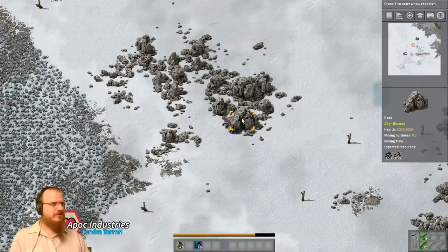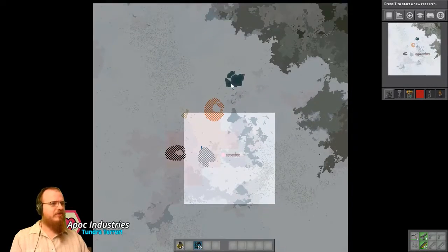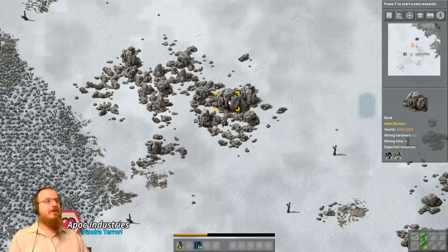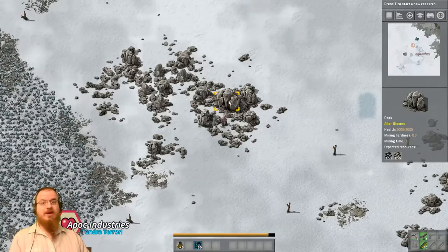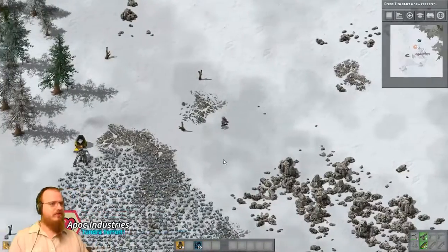I haven't looked to see if there's water here — there should be. There it is! So we have a little bit of water up here, and that's where we're gonna have to put our power, because power comes from steam turbines. You can make steam — as one might expect, you need to have water.